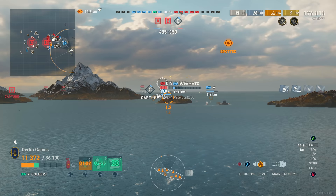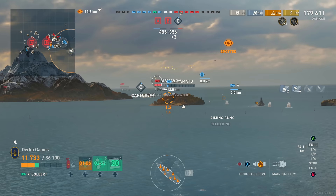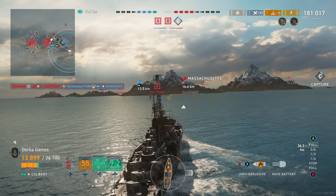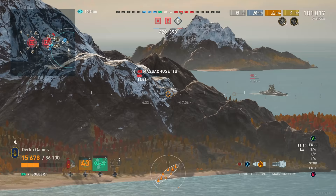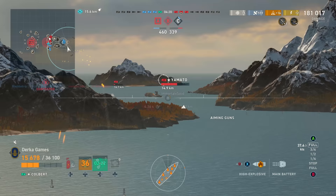A broadside of 12 of these guns at close range is devastating. On this build, the HE alpha salvo is over 26,000 if all shells connect and nothing shatters — goodbye destroyers. However, you don't have radar; that's a huge detriment. The sonar is just okay — 4.4km ship detection range — so destroyers aren't the easiest to deal with compared to a radar Minotaur, Wooster, or Alaska, but you can still be effective against them.